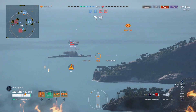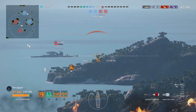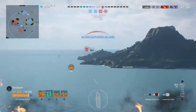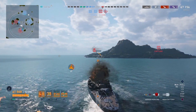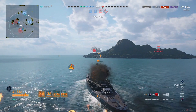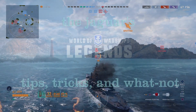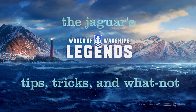So there you have it — that's it for the Champagne. It's a fast ship that can deal citadel damage in the right conditions, but because of the low hit point pool, you have to be careful about going toe to toe with big battleships and going out in the open water. This is the Jaguar, and I'll see you on the high seas. Thanks for watching — hit subscribe if you like it.